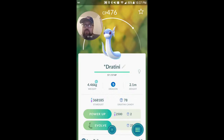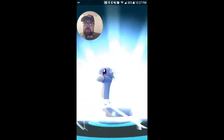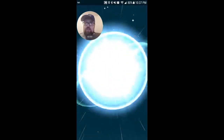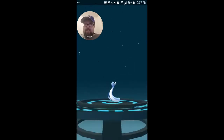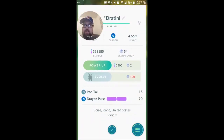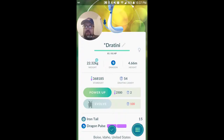Now we are going to go to the Dratini. Here I also only can go one level with this one. This one I do not have in the Pokedex. I am really hoping to see a lot of those during the water event, but not so much around here. There we go. Very good. Iron Tail and Dragon Pulse — not too shabby. It will be all Dragon all the way.